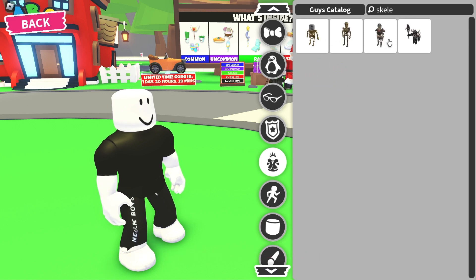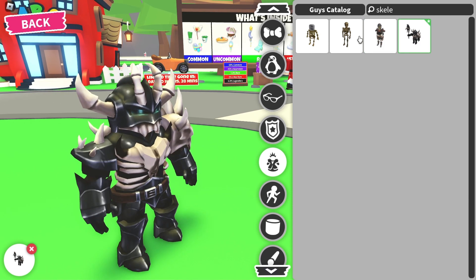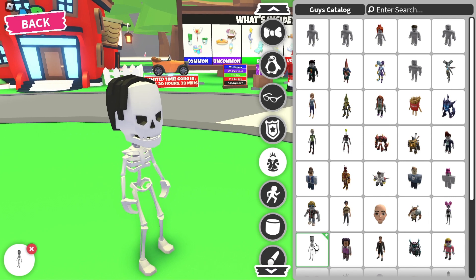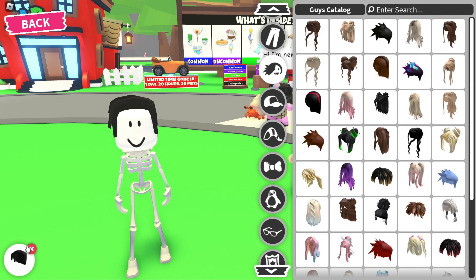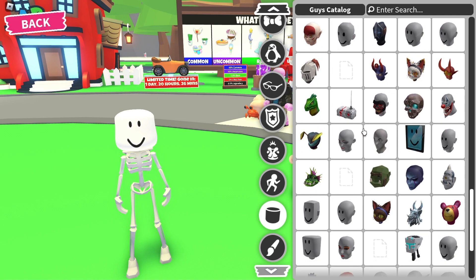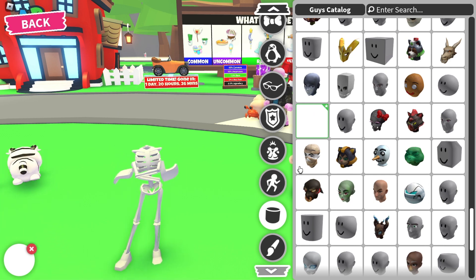You don't want any of the skeleton bundles that pop up. You want to go back and find the one that doesn't pop up — you see this one? Click that one. Then go back to hair, take off that piece of hair, and go to heads. Scroll down until you see the skeleton head, click that, and you should have no head.